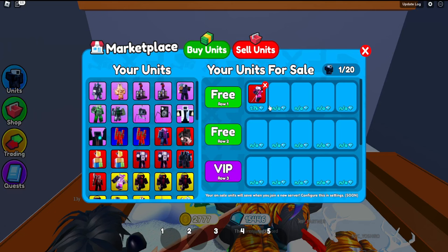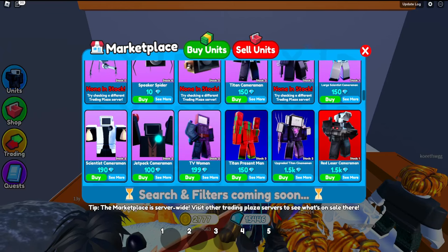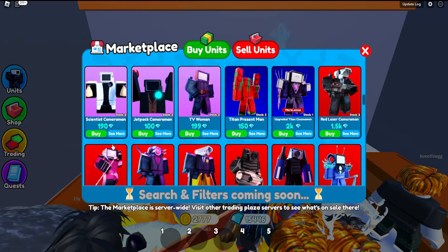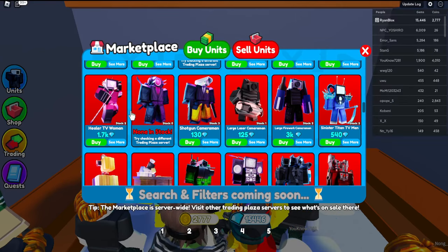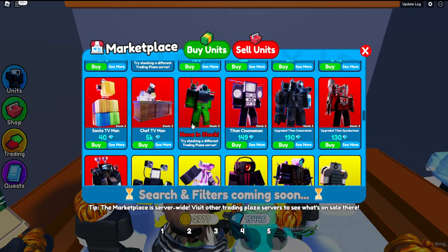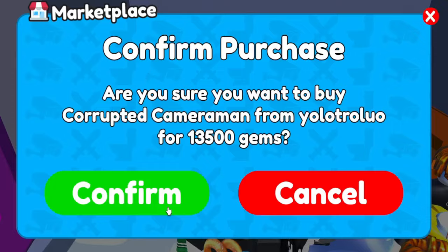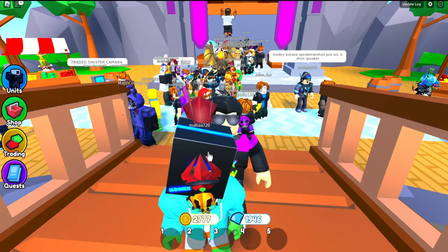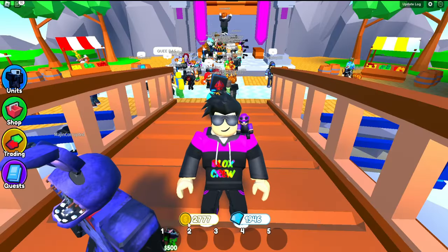I just bought a Healer TV Woman for 1k and I'm going to sell for 1.7k — big profit. Also buying an Upgraded Time Cinema Man for 1.5k, and somebody already bought it. You can apply the same flipping strategy to other units too. I've made a lot of money in this session. I'm going to treat myself and buy a Corrupted Cameraman just to see how good it is — and that was a huge snipe: got him for 13.5k. What a steal!